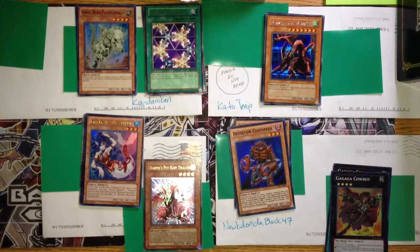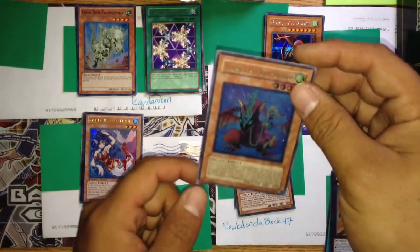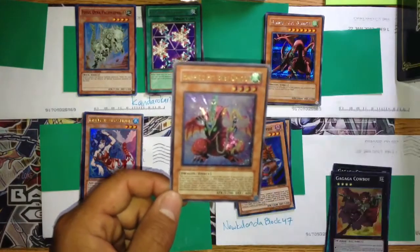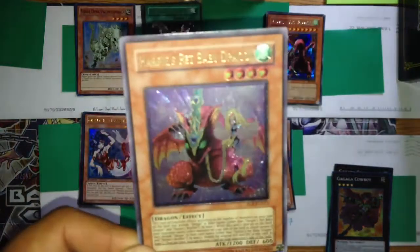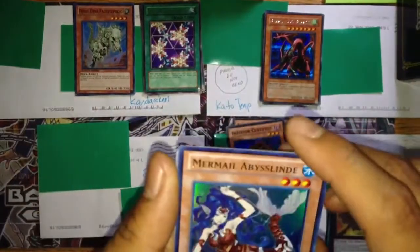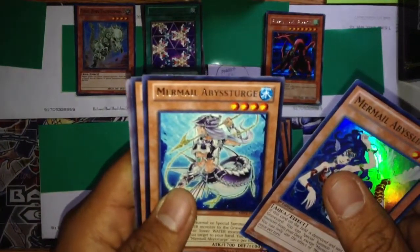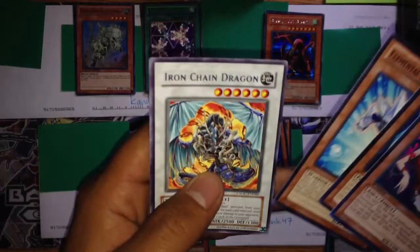The next one goes out to EricChaw89. I received the Ultimate Rare Harpy's Pet Dragon — let me get a focus on that so you guys can see it. Nice card. In return, I will be sending out Mermel Abyss Linde, Mermel Abyss Turge, a Mental Hero Ice Edge, and Iron Chain Dragon.